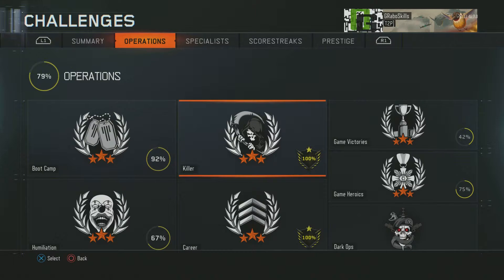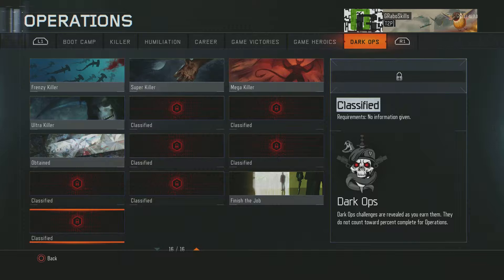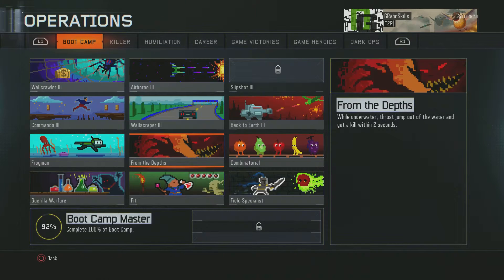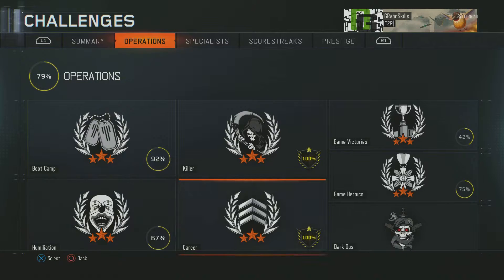For challenges, I have all the Killer and Career ones. For Dark Matter or Dark Ops, I have most of them — I just have six left, but I can't really go for them because I don't know exactly what they are. For Boot Camp I need this one.